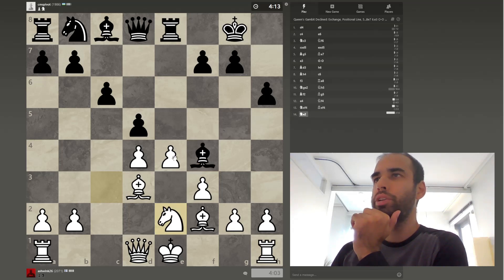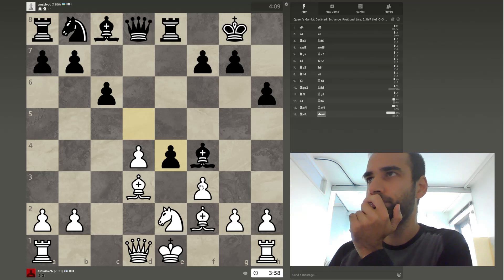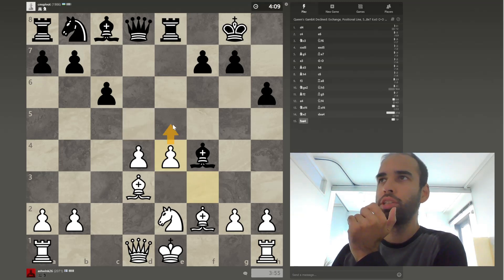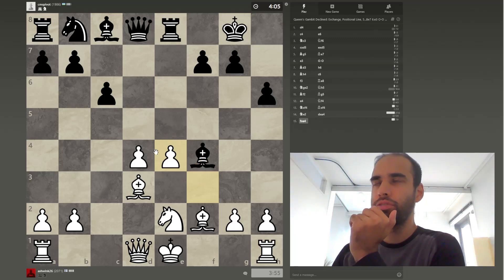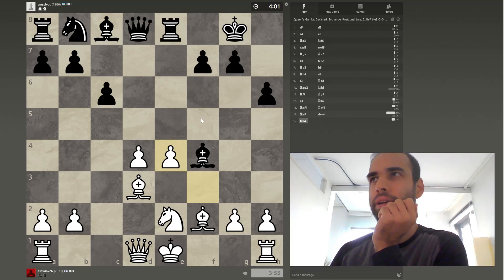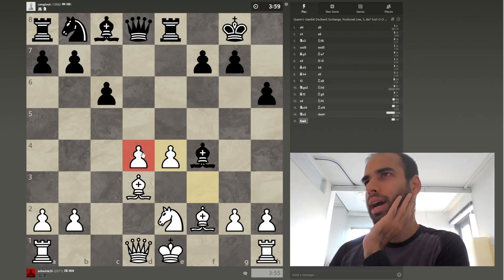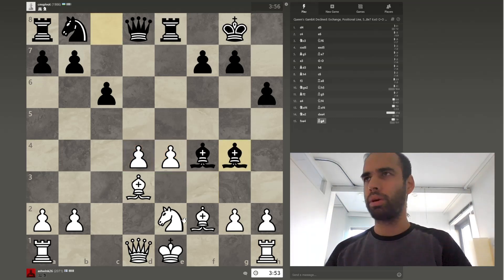I think I want to clear off the pressure — I want to be able to do this and support it with a pawn. In the previous variation I couldn't do that because he could immediately respond and it would be awkward. But nonetheless, I'm content with this structure: two pawns in the center. That's the structure we're dealing with.